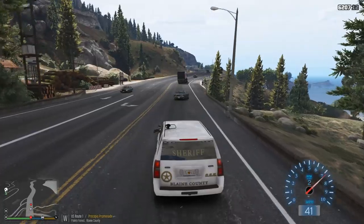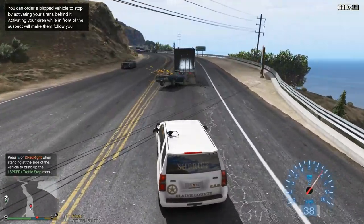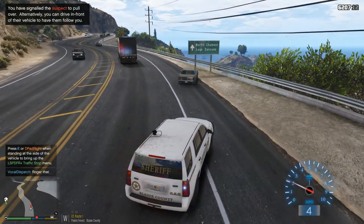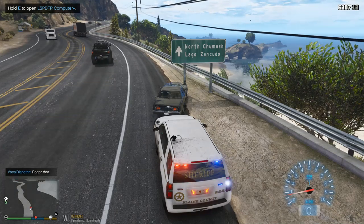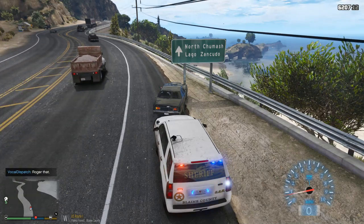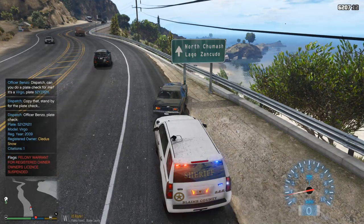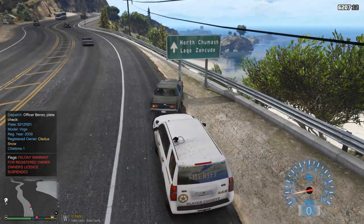All right, that guy right there — here he is. Let's kind of watch him for a second. Yeah, he's all over the road. Oh my gosh — 10-50! We got a 10-50. 10-4, 3-John-21. And of course he's gonna hit that too. Wow. Requesting plate check. 10-4, 3-John-21 — it's gonna be under Virgo, black in color, occupied by one. 52-Young-Zebra-Robert-211. A warrant issued — traffic felony. Proceed with caution.